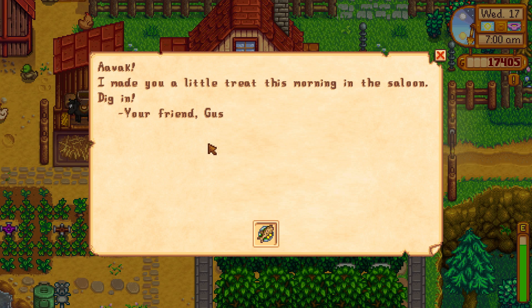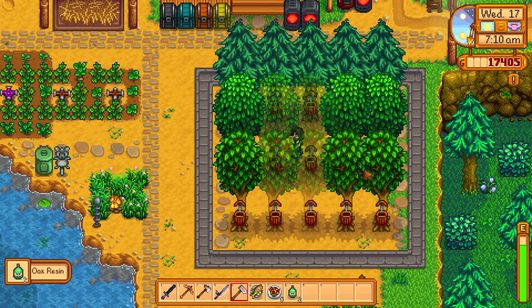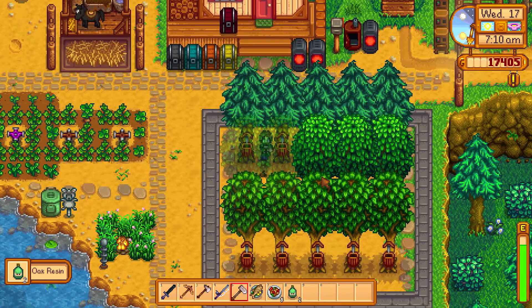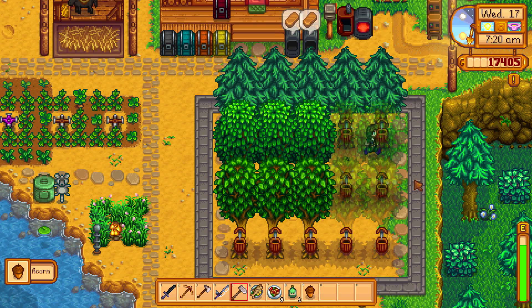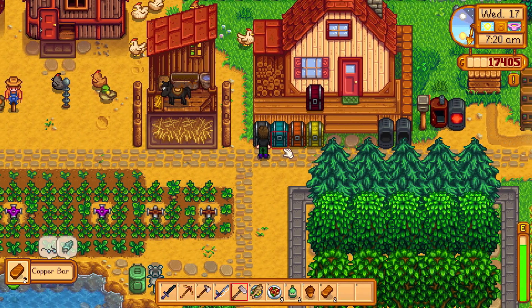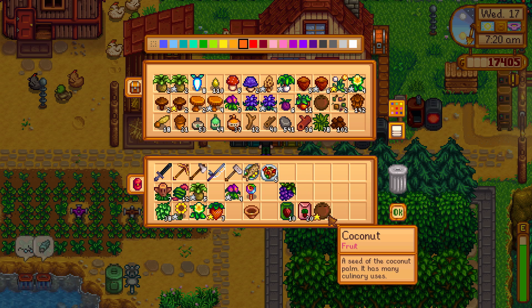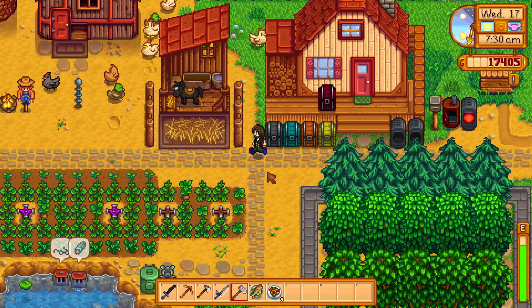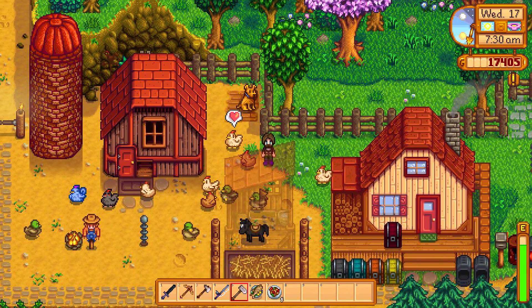We've got... Oh, thank you very much, big fish. Nom nom nom. I approve. All right, let's grab up all of the sap. And of course get rid of the seeds and acorns and all of that goodness. Drop off the copper. Drop off the sap and the acorns. There we go. Now comes the important task of saying hello to every chicken and duck that we have, without missing any. This is going to be hard, but we will do our best.